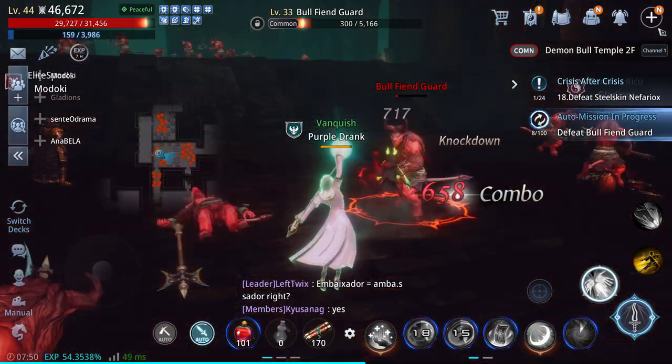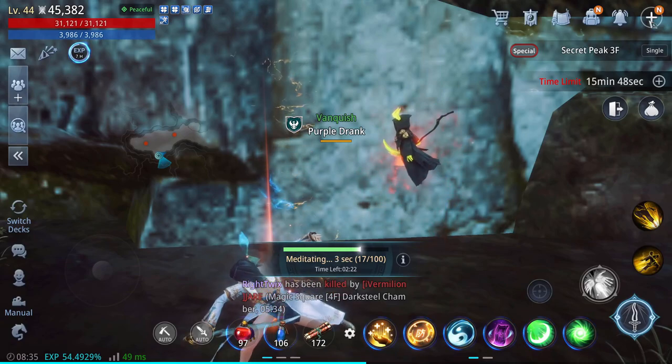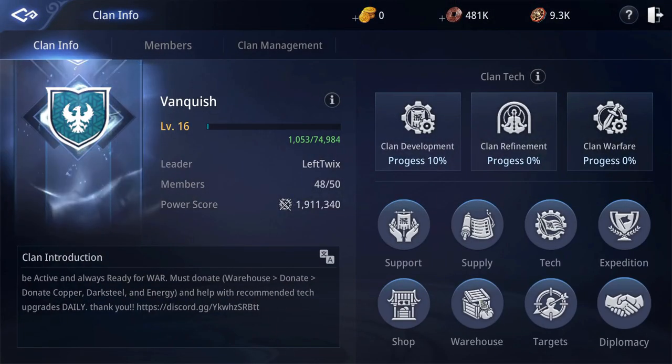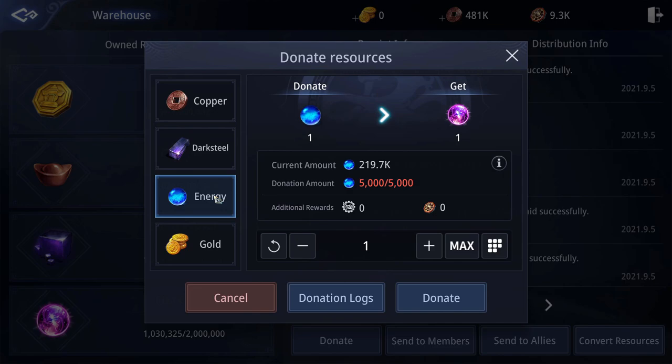Number 2. Donate to your clan's warehouse every day for 3,000 extra clan coins. This also helps the clan stock the shop regularly. You can donate 10,000 copper, 5,000 dark steel, and 5,000 energy. Don't forget to collect your clan coins from your mailbox after doing so.